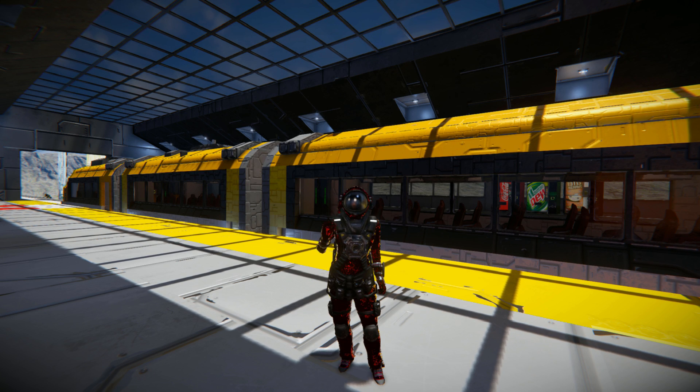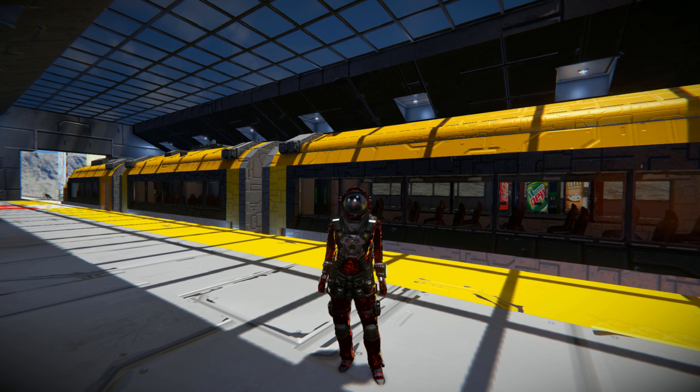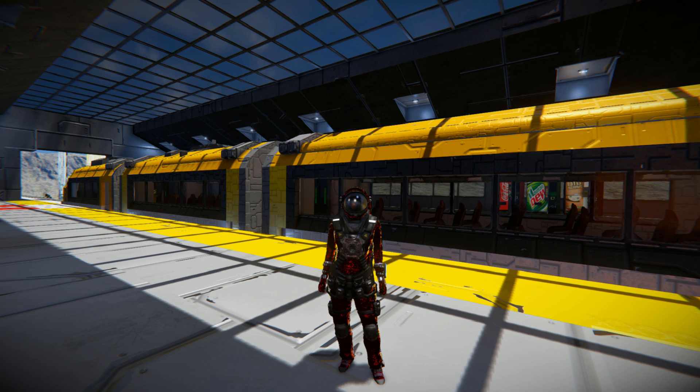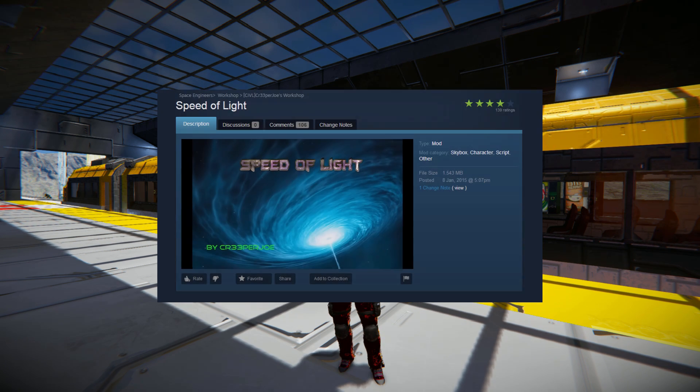Hello and welcome to a very silly video for Space Engineers. What we're doing today is something not very constructive, because somebody asked me to try it. Overpeak has said to please try the bullet train with a speed mod. So what I've done is I've added the speed of light mod, and we're going to go round the track.